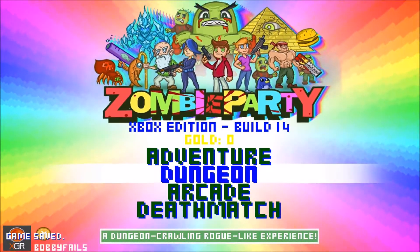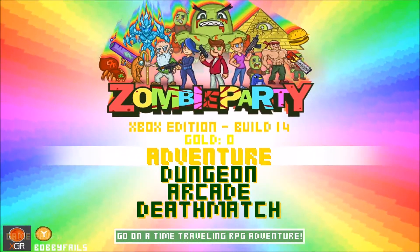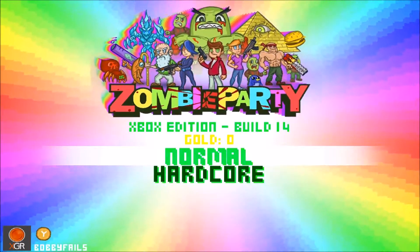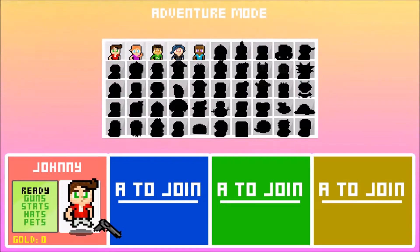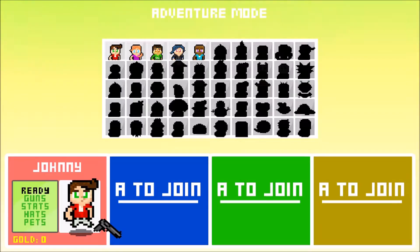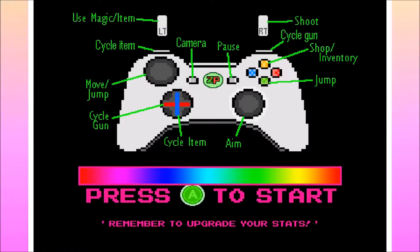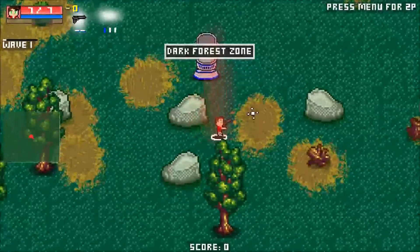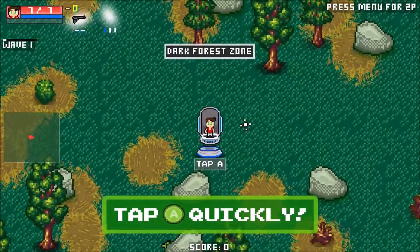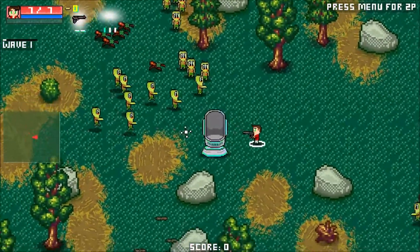We've got Adventure, Dungeon, Arcade, or Deathmatch — we're just going to go for Adventure on normal difficulty. You get to pick who you want to be — I'm going to be Johnny. If you want, you can pause and take a quick look at the controls. And we'll jump straight in — we're in the dark and there's a lot of zombies!